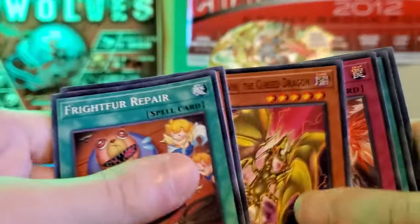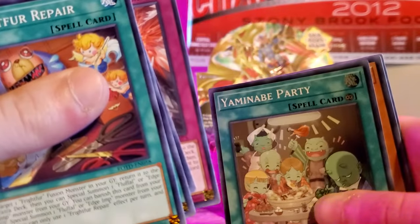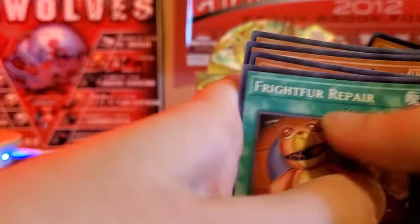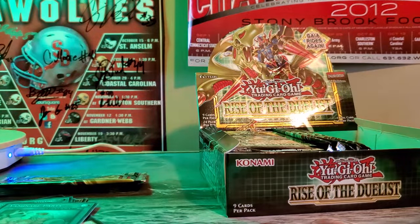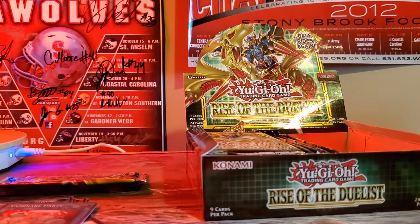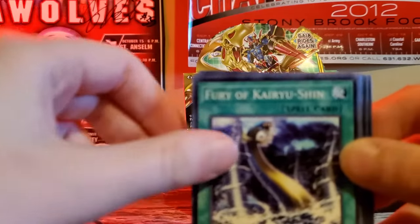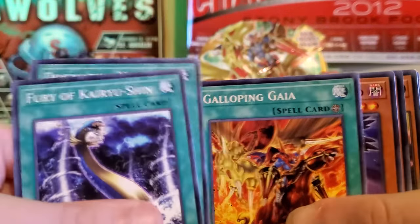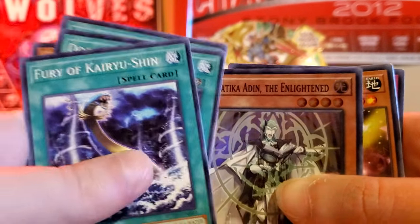And then for our Super, we got a Yami Nob Party. The pronunciation of cards seems to just be getting worse and worse. I remember we had the easy ones — Pot of Greed, Graceful Charity, all those. Back in the day when it first started, over time things just got harder and harder to pronounce. And then for our Super, we got Dogmatica The Enlightened. Very cool.